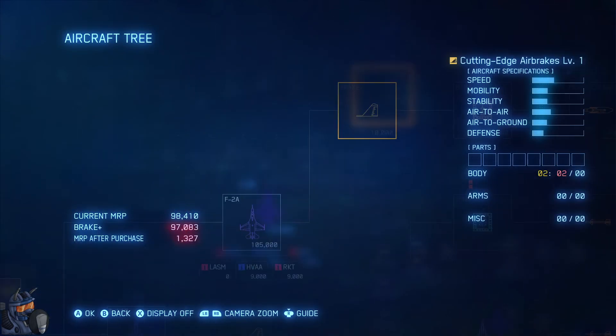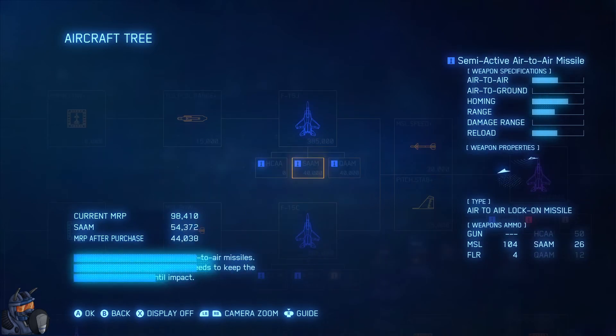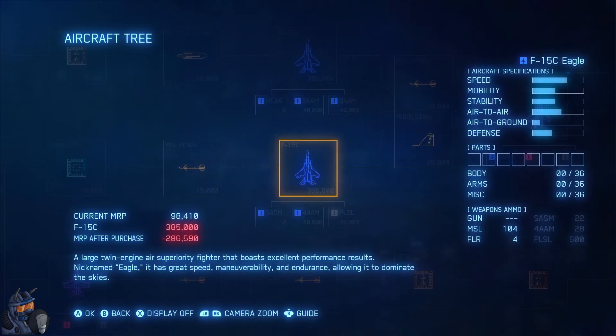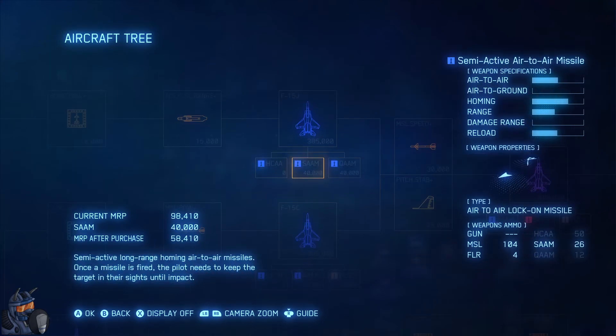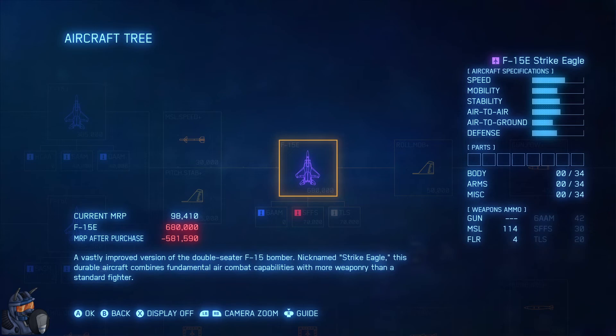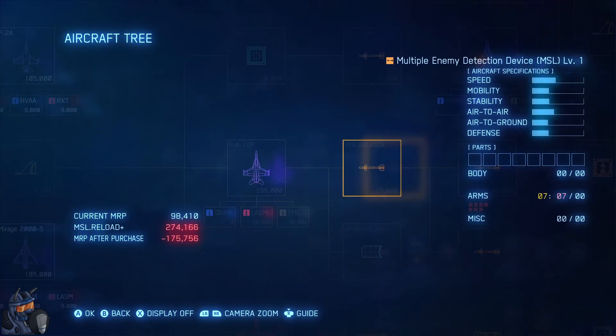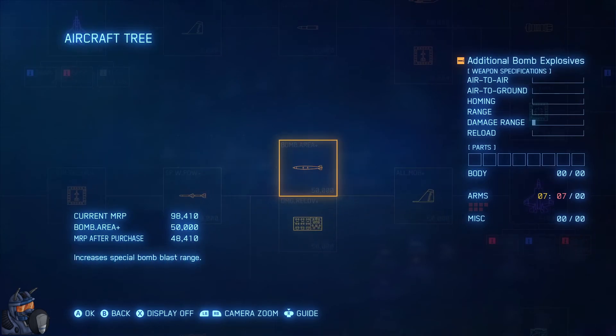I'm not sure we should go up here. The F-15 Eagle has a lot of missiles which is pretty nice, but I think we want to go to the F-15C. They're both pretty much the same actually, both lead to the same place, but we have more things to buy in between. The de-icing system upgrade is pretty neat and there's also this lane here.